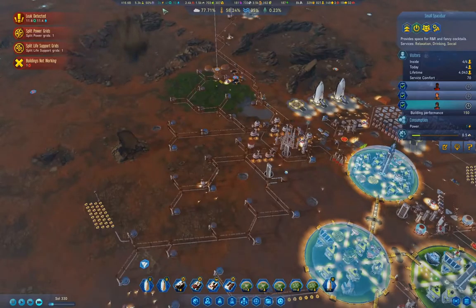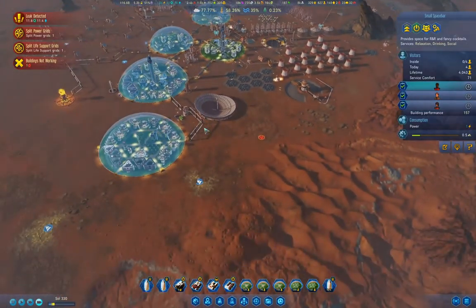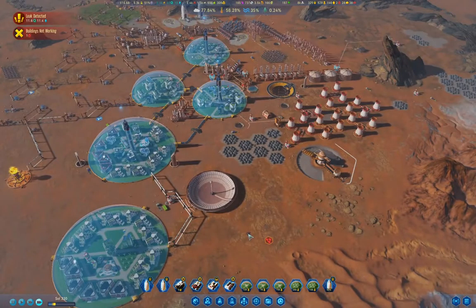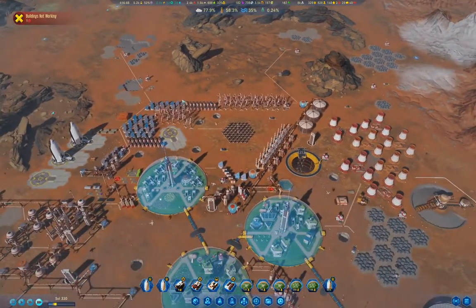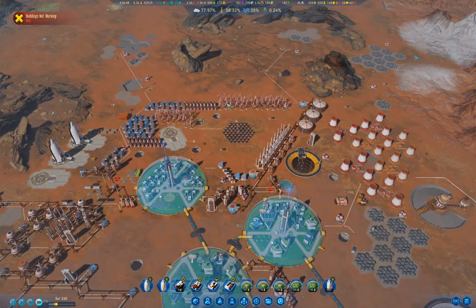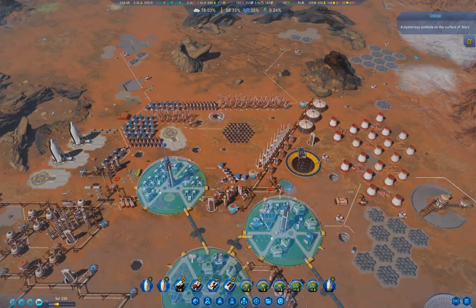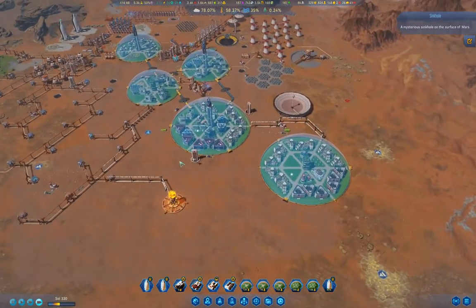What are we researching? Planetary projects — right, okay. What's this? Oh, that's just a rock. The mystery we had here is a particularly annoying one because it leaves behind these sinkholes and you can't get rid of them — that's really annoying.